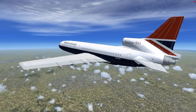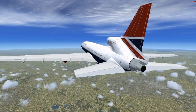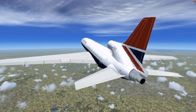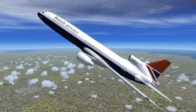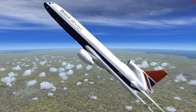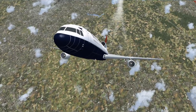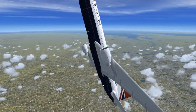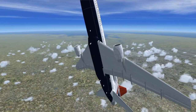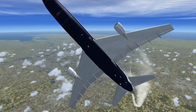So we're quite high now. Let's see if it can do a loop — let's check our airspeed first. Doesn't look like it. Come on, you have 3 engines, you can do it! By the way, if you didn't know, there are 3 engines. The rule was something like if one engine fails, the plane couldn't land because it didn't have enough thrust.